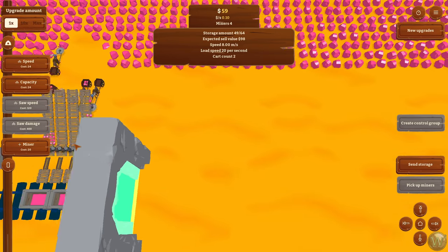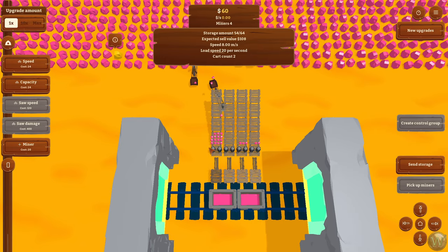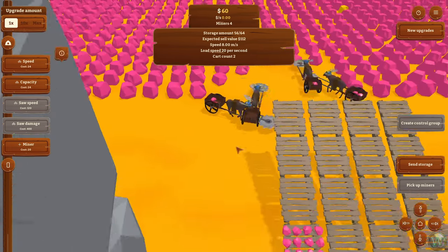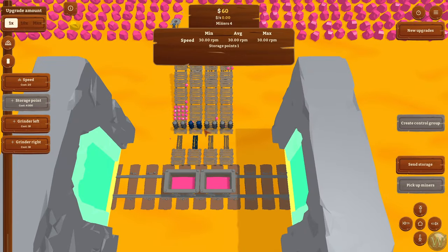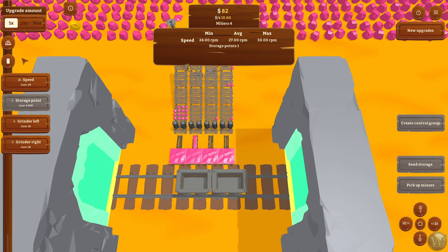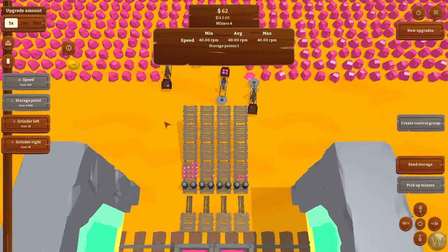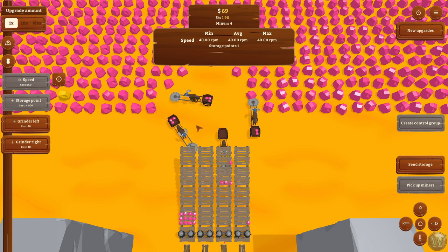These are more like sloped things — they kind of pop the gems up and they roll downhill into the grinders. We should increase the speed of the grinders. I think you just have to do each one individually: grinder speed from 24 to 30, and then at four grinders from 30 to 40. Let's do that one as well and make a little bit more money that way. They will eventually load balance properly.